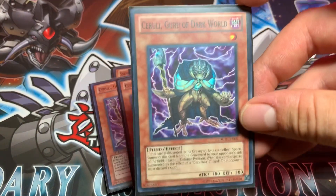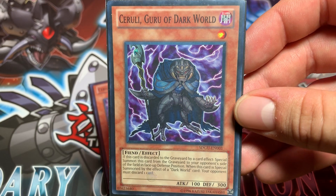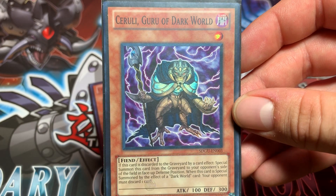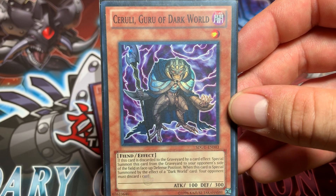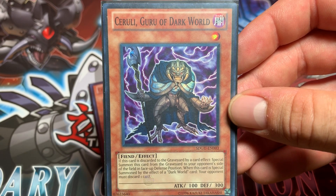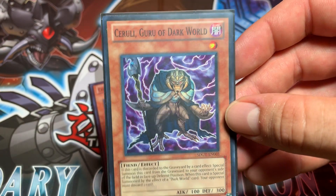Triple Cerulee, Guru Dark World. You will be able to discard this card and special summon it to your opponent's side of the field. Then his effect will trigger off, which will allow you to discard another card and your Dark World monsters will have their secondary effects triggered off.